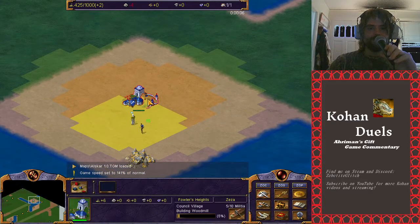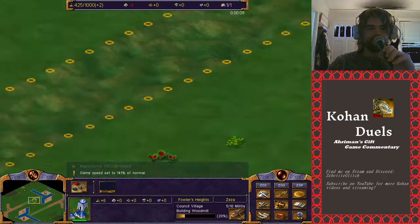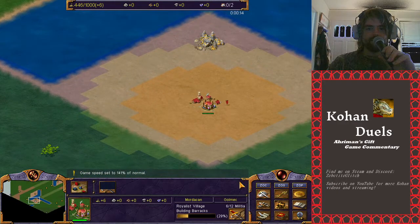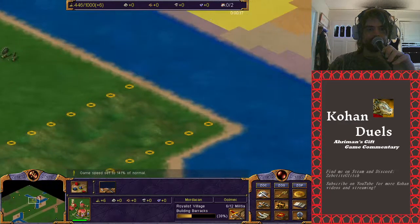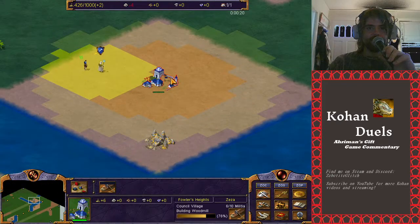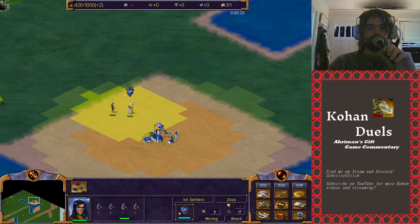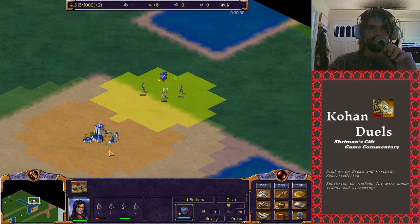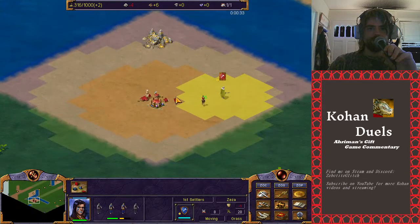So this map is Alscar. We've got Ziza in the north playing Council, and down here in the south we've got Golmec playing Royalists. Golmec is going for a barracks-first build - looks like he's going for a billet build. Up here, we've got Woodmill coming first from Ziza, probably going for a carpentry guild kind of build. Both of them are getting their settlers out immediately.